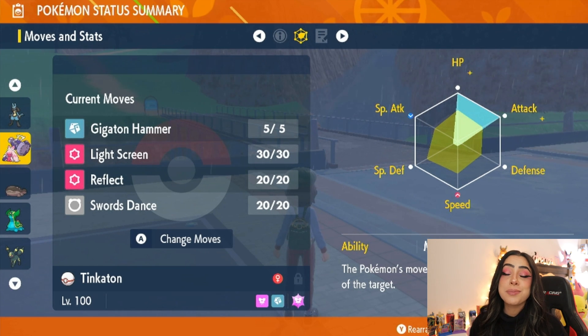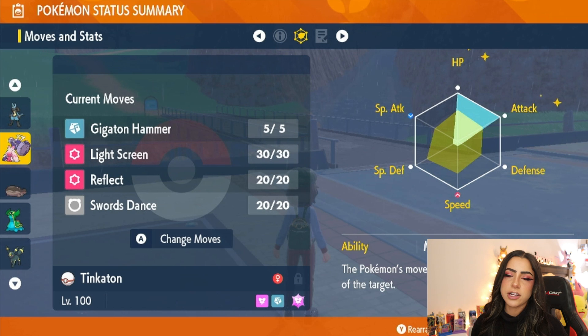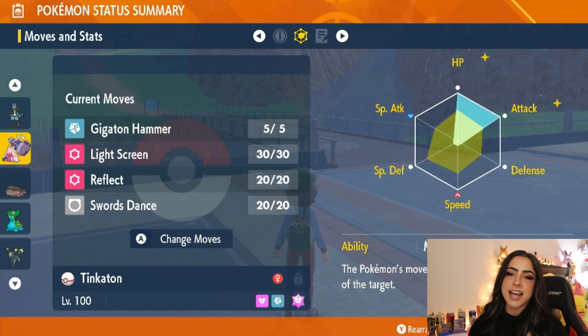Unfortunately Tinkaton, just like Lucario, can be a little bit squishy, so you'll definitely need good support Pokémon if you bring it. Moveset-wise I went with Gigaton Hammer, Light Screen, Reflect, and Swords Dance. Swords Dance is there for obvious reasons to increase the Attack stat further; Gigaton Hammer is Tinkaton's hardest-hitting move; and Light Screen and Reflect are there to combat whatever moves Greninja might throw out. Lucario and Tinkaton are going to be hard hitters you want to keep alive so you can do as much damage as possible before stats get cleared.